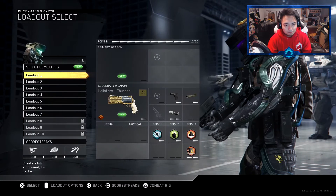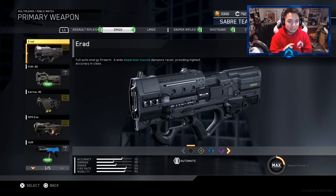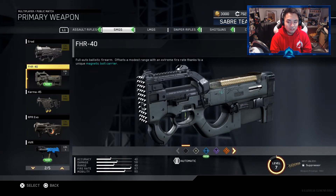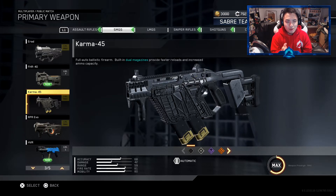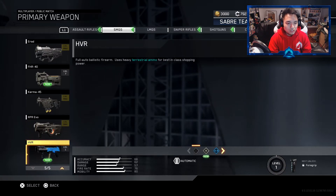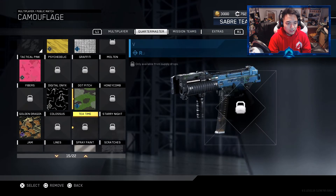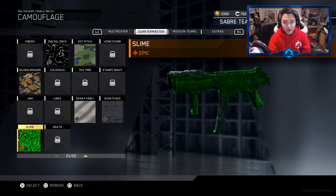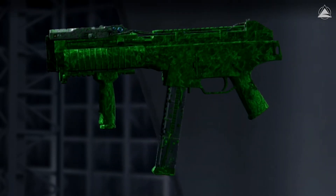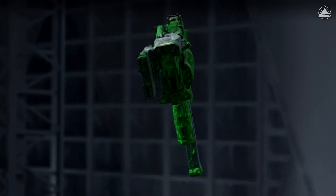Let's go see what it looks like on a weapon. There we go — there was an update and it tells you exactly if it's leveled and maxed out or what level the weapon is. That's a nice little feature added, even though it should tell you right at the bottom. But either way, let's look at a weapon I'm going to be using very soon, which is the HVR. Personalize, go to Camo, Quartermaster, and there is the Slime Camo. That's not so bad — it kind of moves just a little bit. I like how it kind of splatters on the magazine.